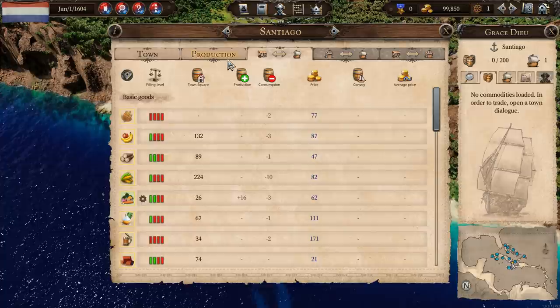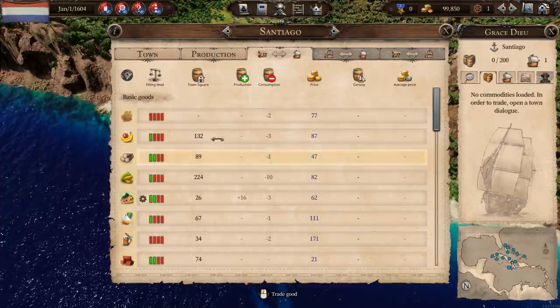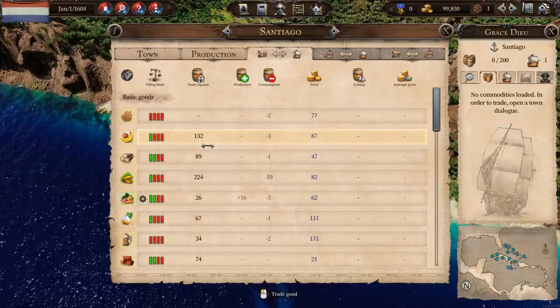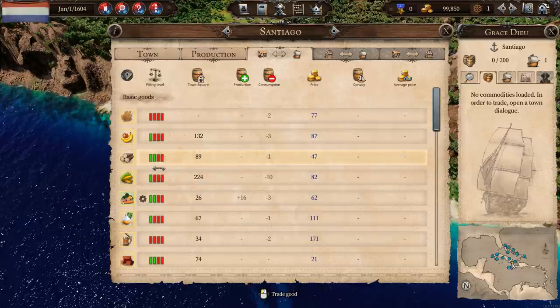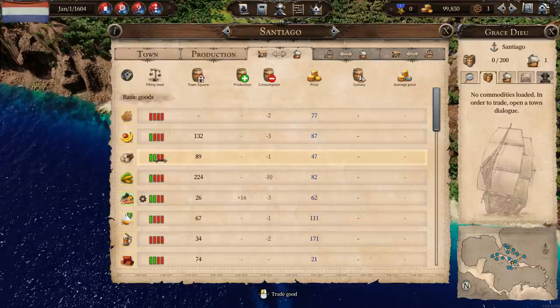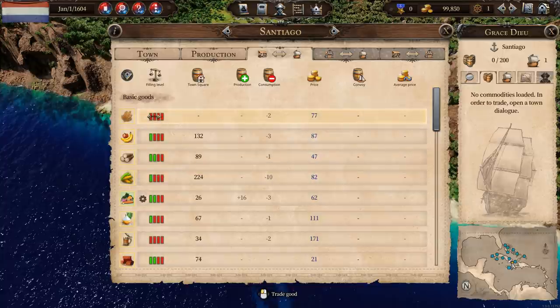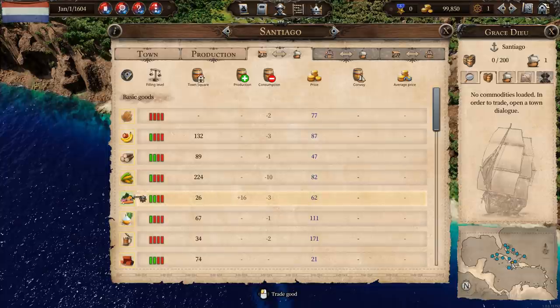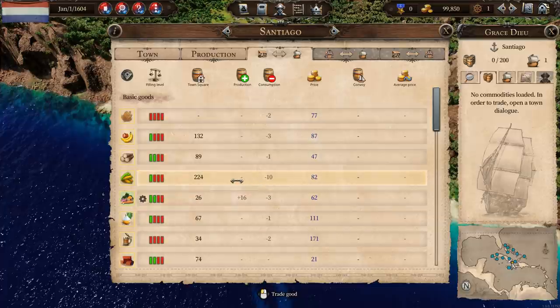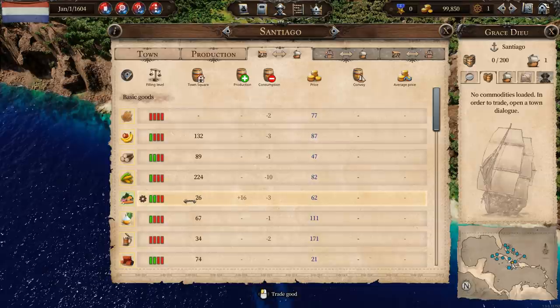I could go in here and manually buy and sell from my ship's cargo, from the town's market, from the town square. The filling level shown in green bars tells you whether a product is rare, not so rare, or abundant. If you've got two bars, a product is not scarce and the price will be reasonable. If you've got four bars, it's very abundant and dirt cheap. If you've got no bars, it's rare and expensive. We produce 16 a day and consume three a day — so this is something we can buy here and sell elsewhere.